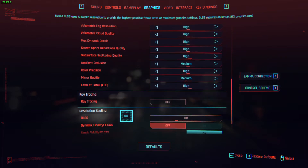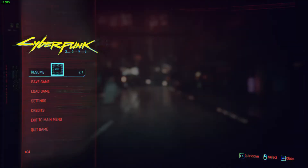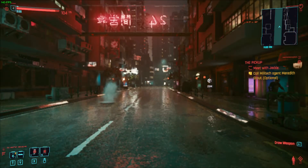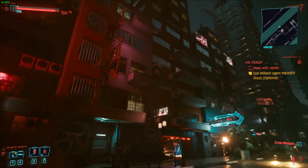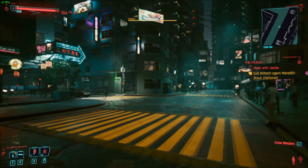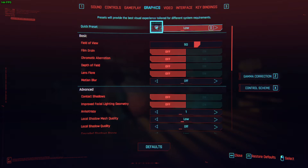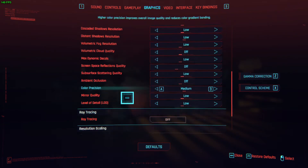Trying high settings — this just looks so green. Turning that off — much better. I don't know why high settings at low resolution looks so grainy, but that's weird. Going back to settings and turning it back down to low. Depth of field on doesn't really make a difference I notice. It's already so bad.